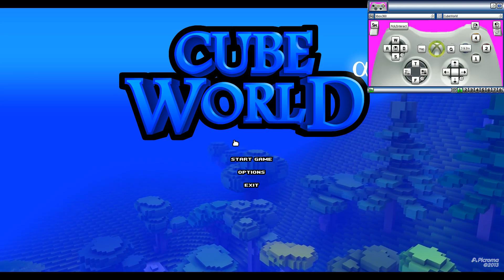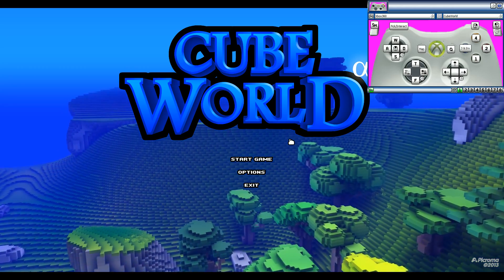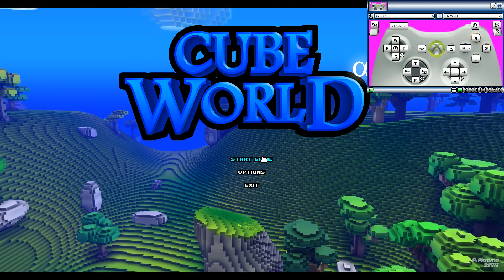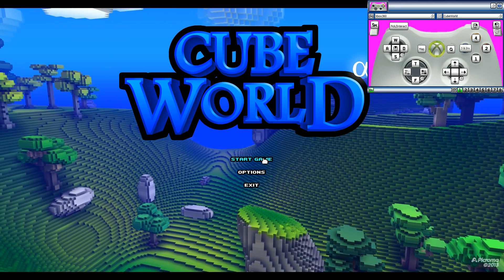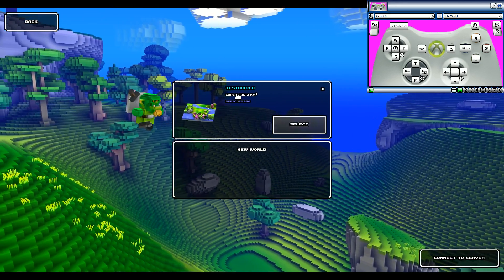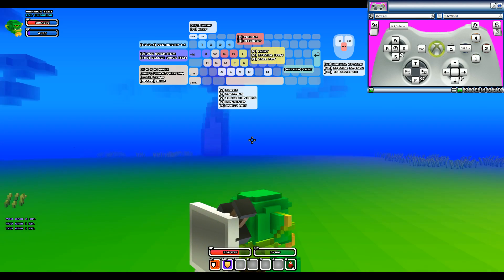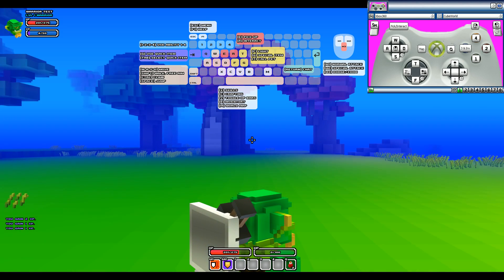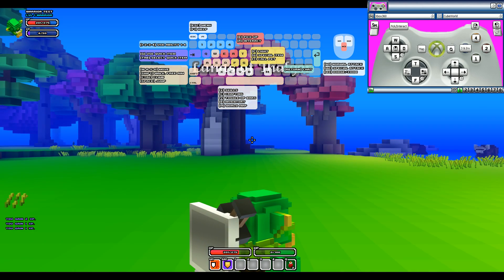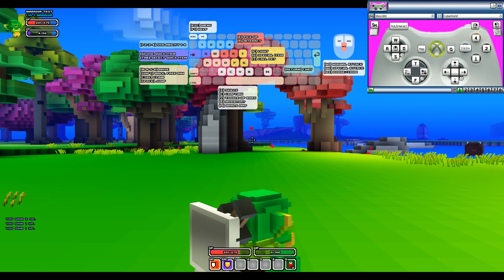Hello guys, welcome to Cube World. This tutorial is to show you how to play the game using an Xbox controller. As you can see in the top right corner, I am showing an Xbox 360 controller. Let me go ahead and go into my warrior test and go into my test world where I've been messing around with this. Right now I have the key binding screen up so you can see what all the buttons are. Let me go ahead and grab my controller.